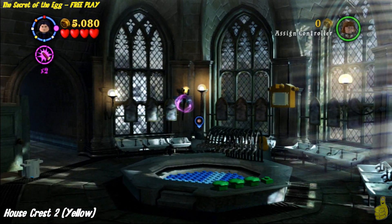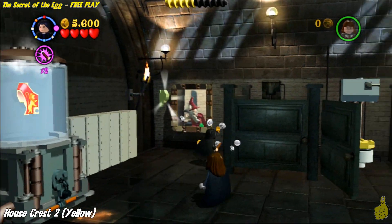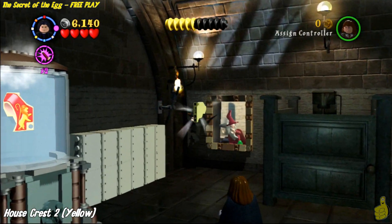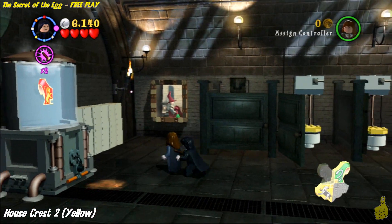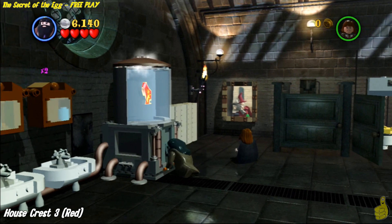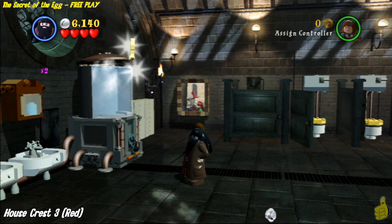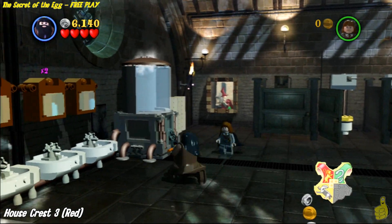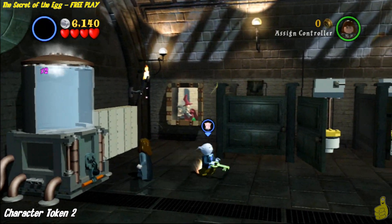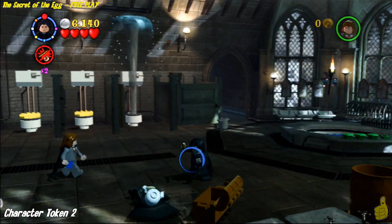Making our way back around the room again, we start off on the right where we started last time. There are three lights that you need to use Wingardium Leviosa on. Two of them are on the right this time, and only one is on the left — kind of opposite of the last one. Once all three light up the room, it kicks down with house crest number two, the yellow one. Then we'll switch over to Hagrid and pull the strong man chain. It drains the water inside the tank, fills it back up, and gives us the third house crest — the red one.